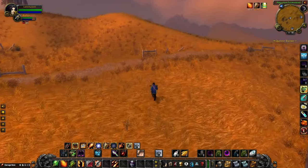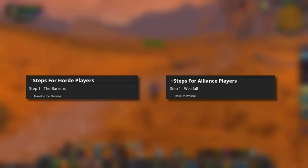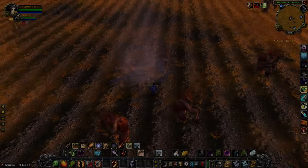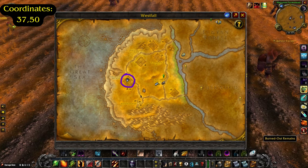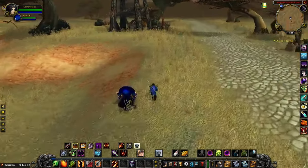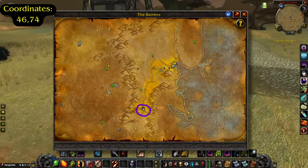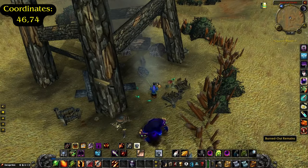Now for the important part - how to actually get the Cozy Sleeping Bag. There is a difference between the Horde and the Alliance, but that difference is only that steps 1 and 2 are switched depending on your faction. If you're on the Alliance, step 1 will be to head over to Westfall at the Alexton Farmstead. The waypoint is at 3750 and there will be some burned out remains that you'll click on to begin the quest. Step 2 will be to head over to the Barrens just south of Camp Taraho at waypoint 4674, where you'll also find some burned out remains. Click on them and continue to the next quest.